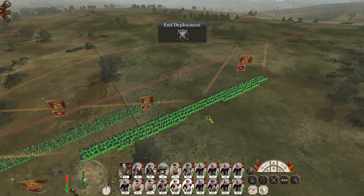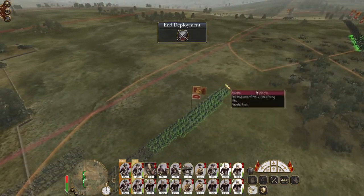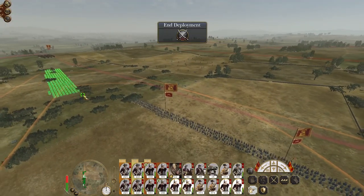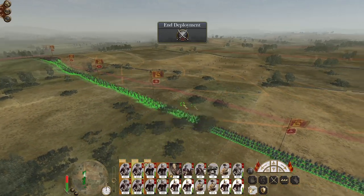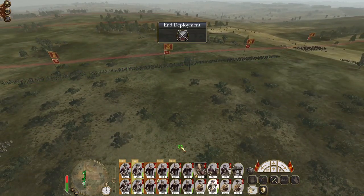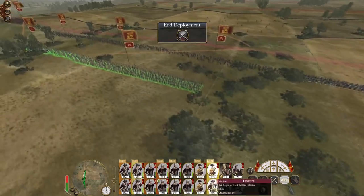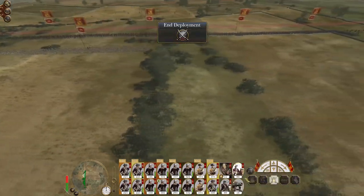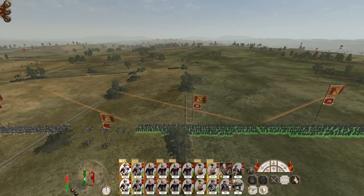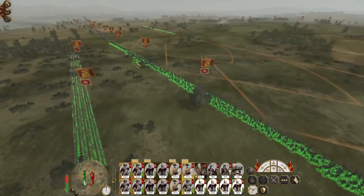We have some line infantry here giving us significant firepower we previously didn't have, but we also have a significant amount of conscripts to deal with enemy cavalry — they like charging conscripts because they're a bit squidgy and don't fight super well. That's why I want my pikemen to support them specifically, rather than my line infantry, because my line infantry can form square. I'll put my cavalry on the flanks including my general, to try and mop up enemy units.